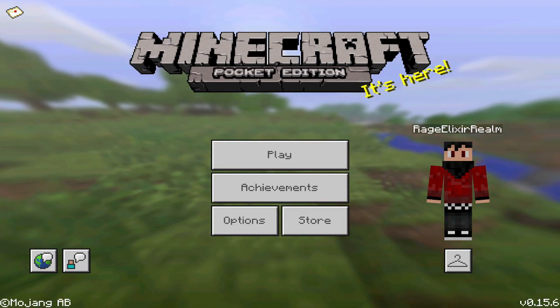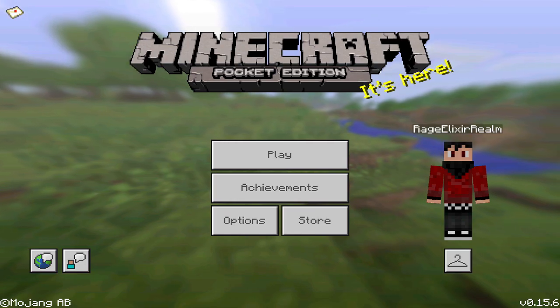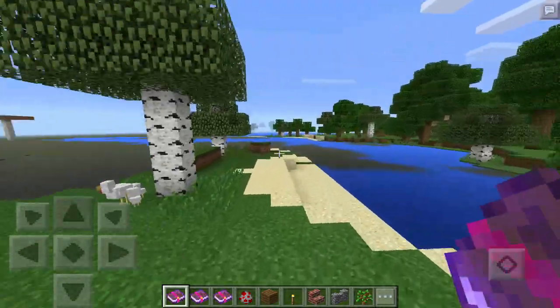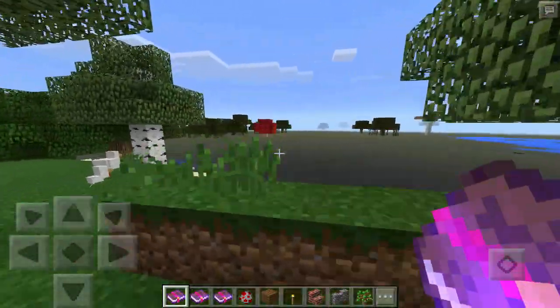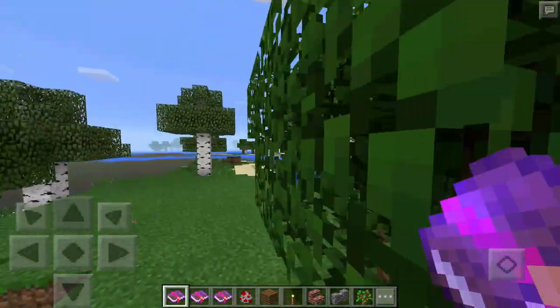If you guys want to go check him out, his link will be in the description down below. Go ahead and create a new creative world and you should be good to go. This bug has everything to do with enchantment books — basically these enchantment books work on their own.